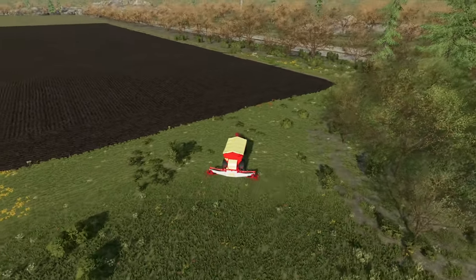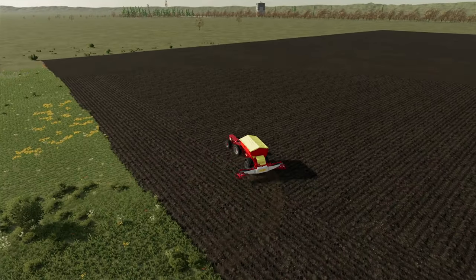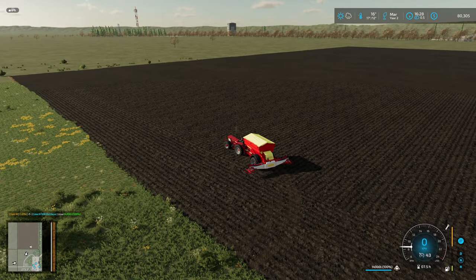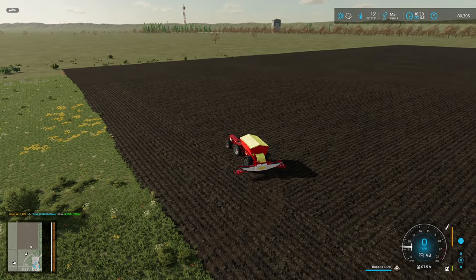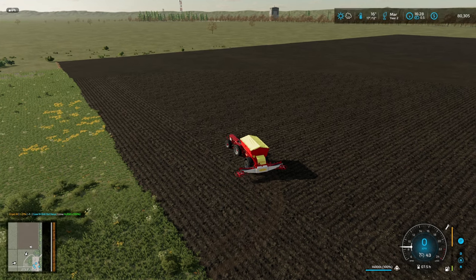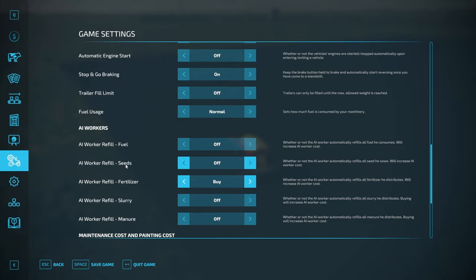I'm gonna get this liming done and since these fields are really big, I don't feel like loading a ton of pallets. It's already 4:30. I'm going to make a change right now - we'll make a few more changes later. I'm setting this to buy so I don't have to deal with pallets and bags to load up my stuff anymore.